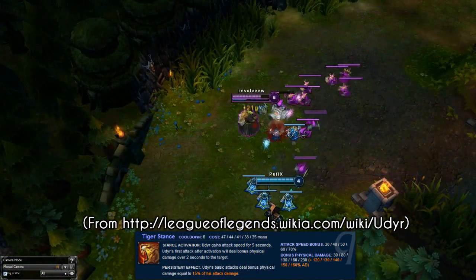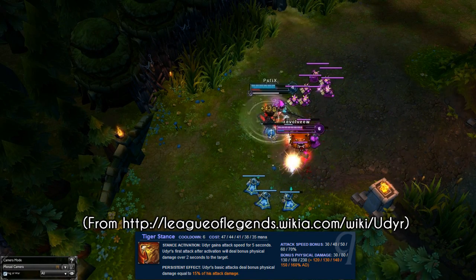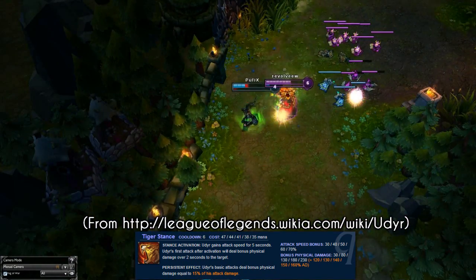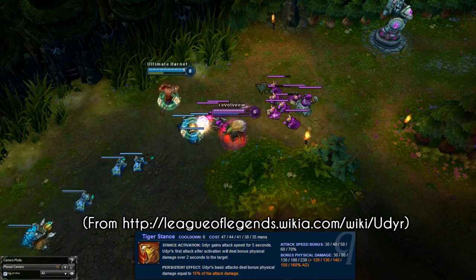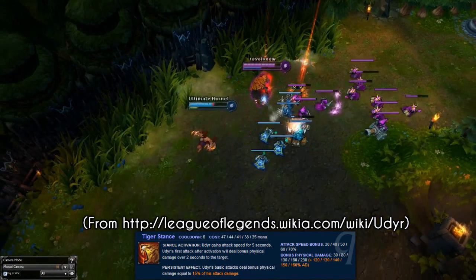When activated, Udyr gains 30% attack speed and the next auto attack deals 30 plus 120% of Udyr's AD — and not just his bonus AD but his base AD too. These numbers were taken from rank 1, so imagine what it does at rank 5 because the AD scaling scales with ranks too.